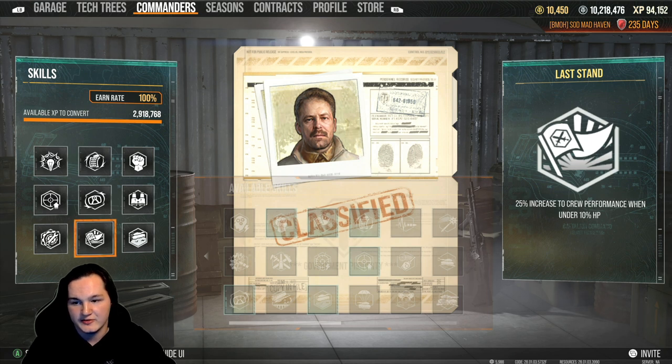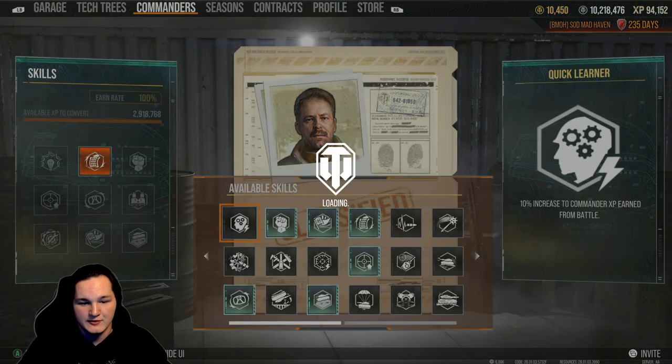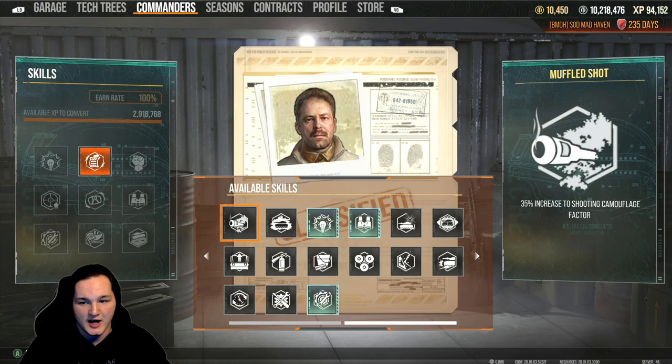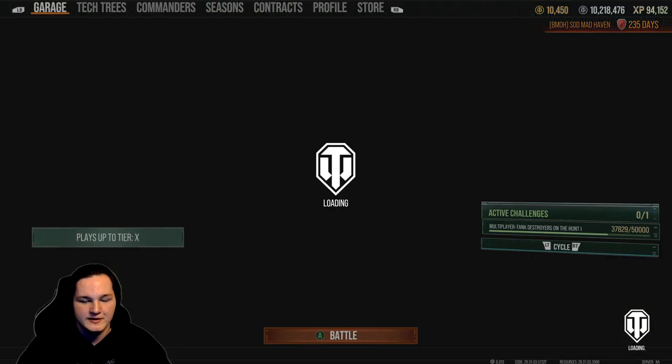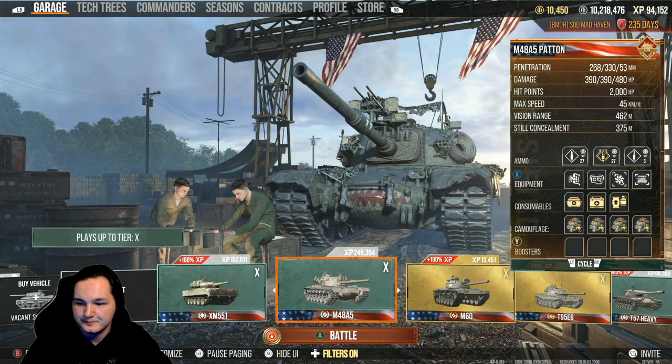Last Stand is a perk I've fallen in love with. For my ninth perk on most tanks I don't know what to put, unless it's a scout. If it's a concealment build, I'll do all the concealment perks and Situational Awareness, sometimes skipping Rapid Loading because I'm meant to be hidden and take my shots when I have the chance. You can actually trade Rapid Loading for Muffled Shot — that's a pretty good equal exchange on those two perks, but only if you're looking to make a concealment build and not really worry about rate of fire.